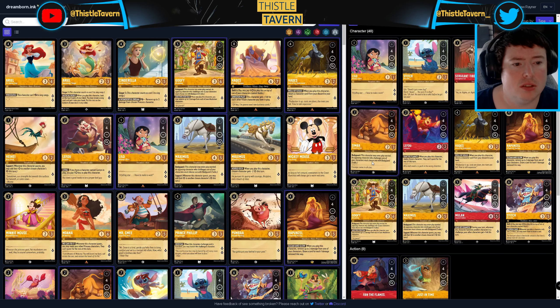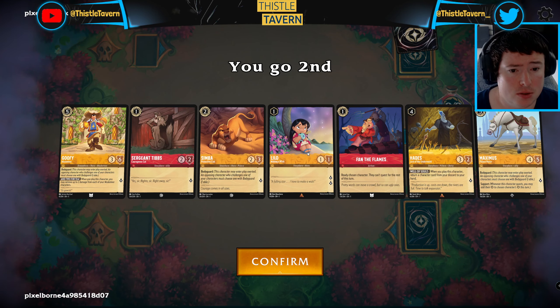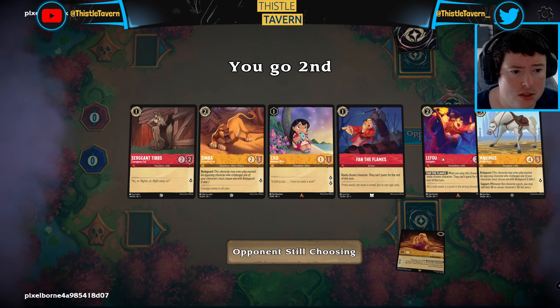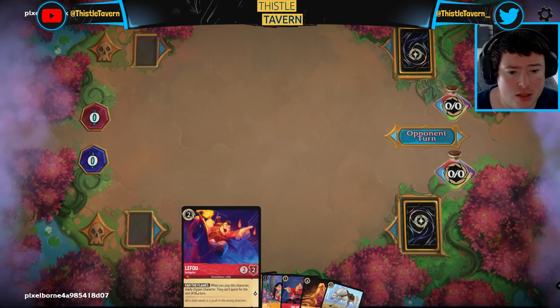So the consideration with this build was that we've got good fives, which is why we're playing Just in Time. Obviously we didn't really need any of those fours and fives in that game - we inked a Rockstar and a Maximus. We're going second so Lilo into Simba with Fan the Flames seems pretty good. We definitely don't need both fives so I think we can get rid of Goofy and get rid of Hades and see if we can find some other things.